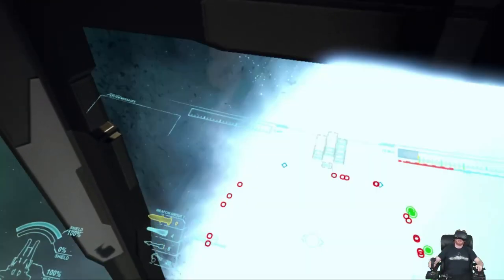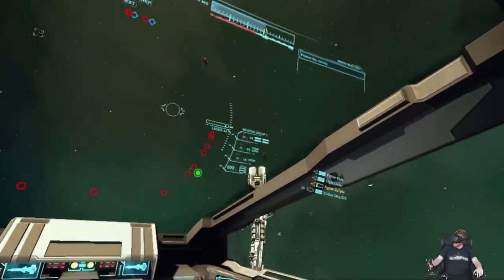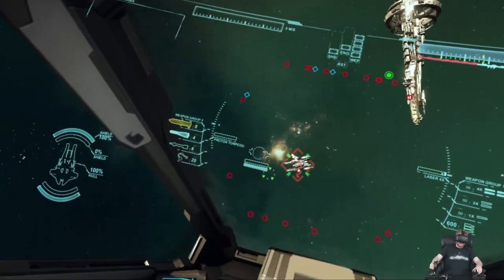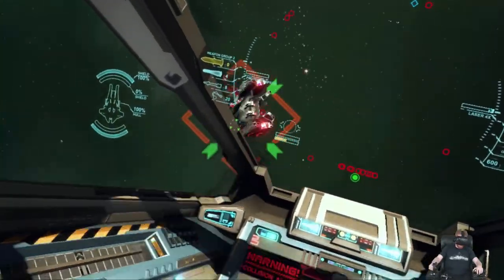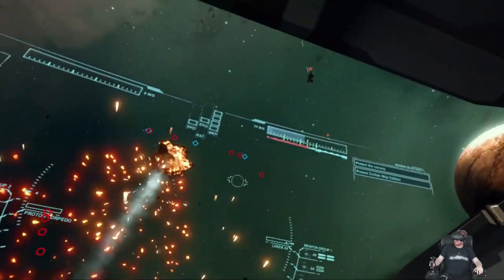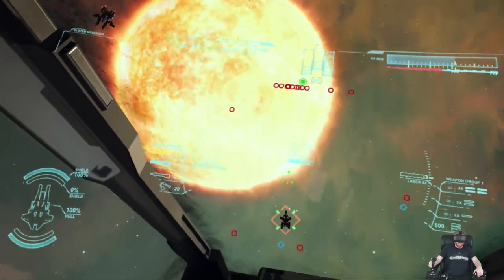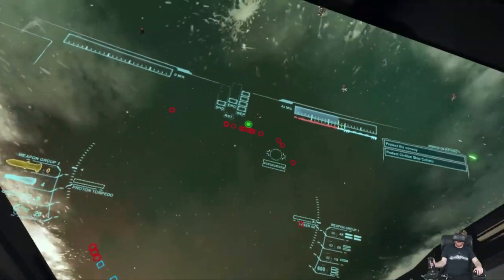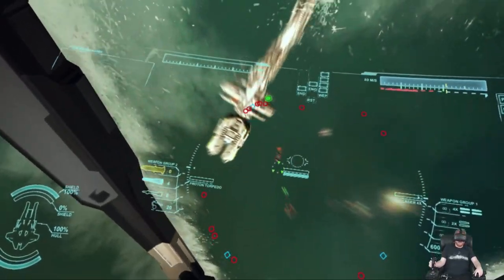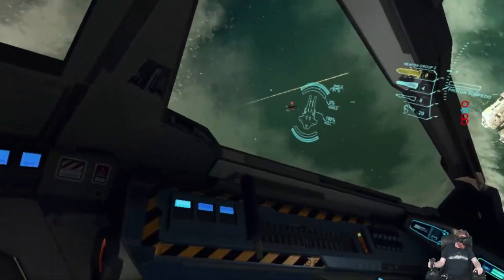Fleet's jumping away. Gotta defend this last ship. Fighters, assume position around the civilians and watch for enemy fighters. If the fleet follows protocol, someone will come back for us. We have to hold on. Just keep knocking them down. I'm taking some damage.